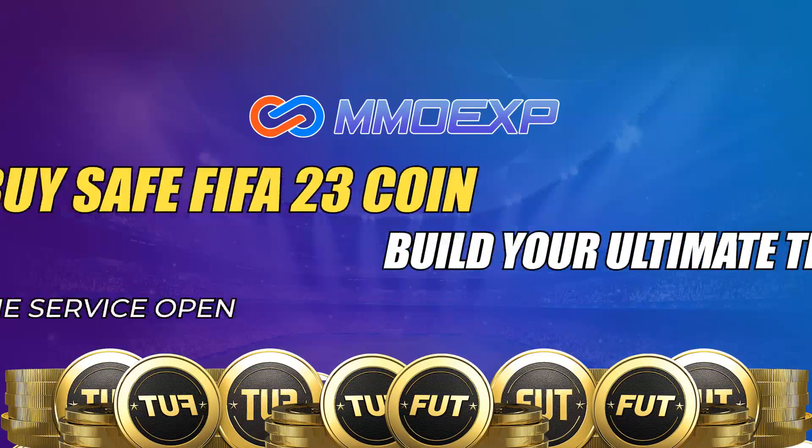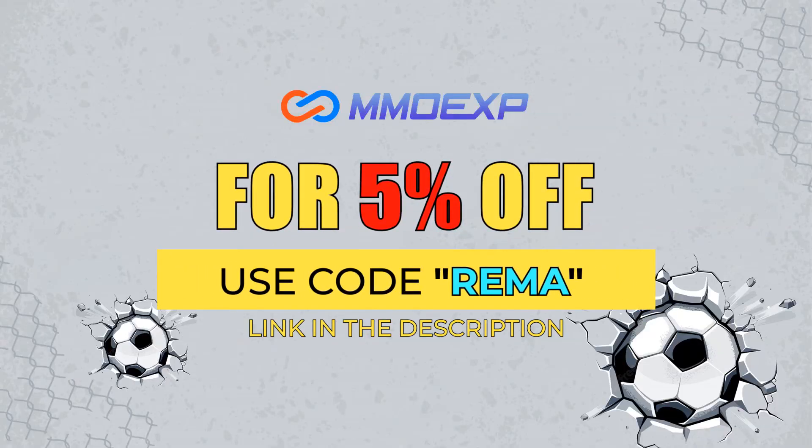It's Team of the Season, so if you guys need any coins, make sure you check out mmoxp.com — their link is down in the description. They're fast, cheap and reliable, and if you use my code RIMA you can get yourself a nice 5% discount.